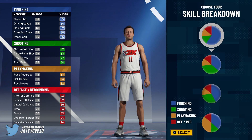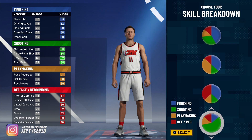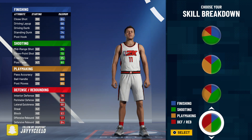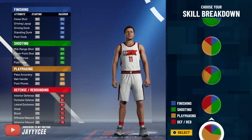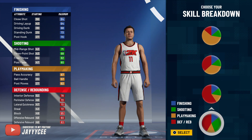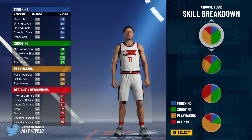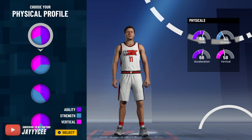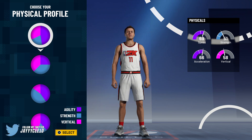Now for pie charts — there are a lot of new ones this year. The old demigod build used the villain chart, which was mostly yellow/shooting. The best chart I've found for this build is one that has mostly shooting but also has playmaking. This is a really good badge setup for this build — your shooting is solid and you get a really good demigod stretch. You can get around a 78-79 three-point rating depending on how you make the build.